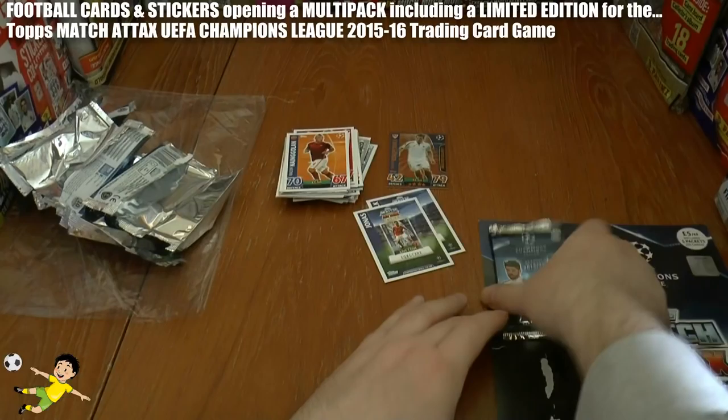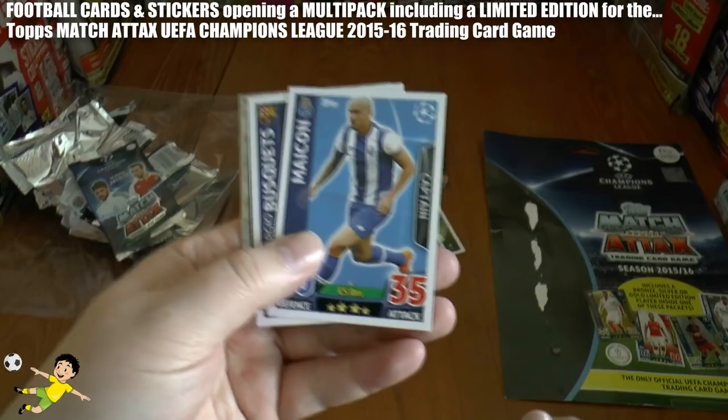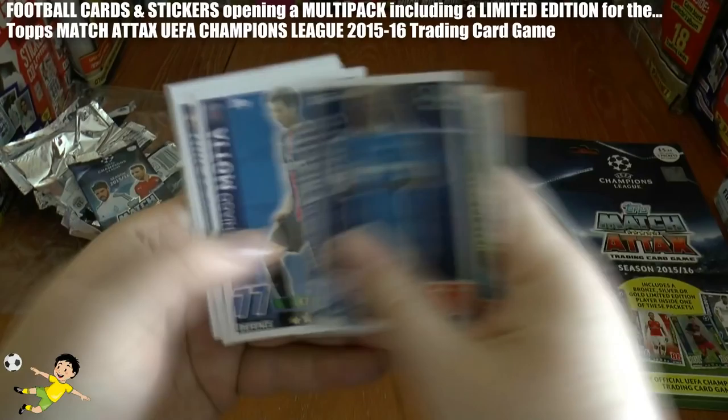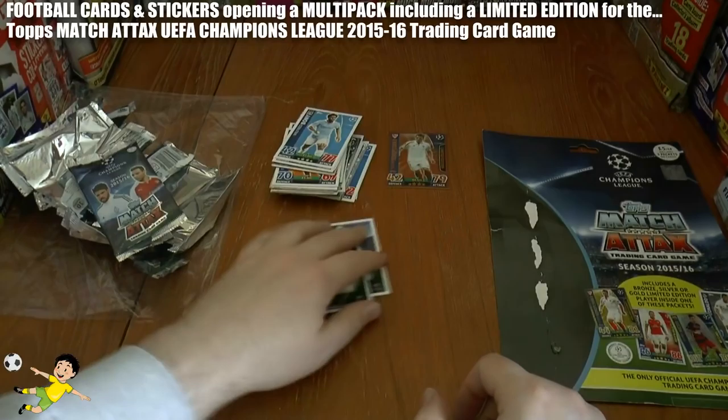The final pack is at the top, and as mentioned the limited edition in this multi-pack was found in the bottom. To complete the opening: Mikon, Busquets, Arias, Petrcek, Salino and Siavas again — another duplicate in the same multi-pack — Kazami, star player, Krishito, Mota, Nabapkin and Boney the Boner from Manchester City, completing the multi-pack opening.